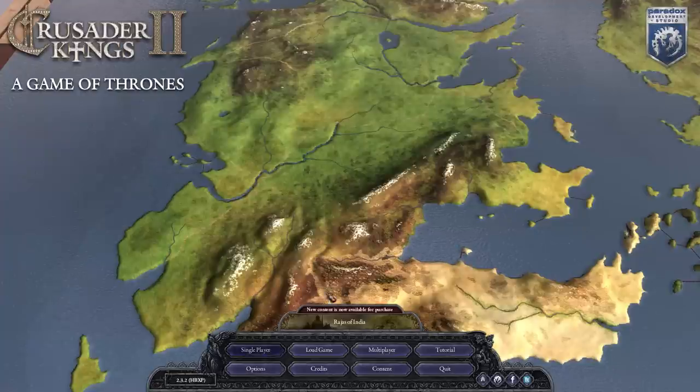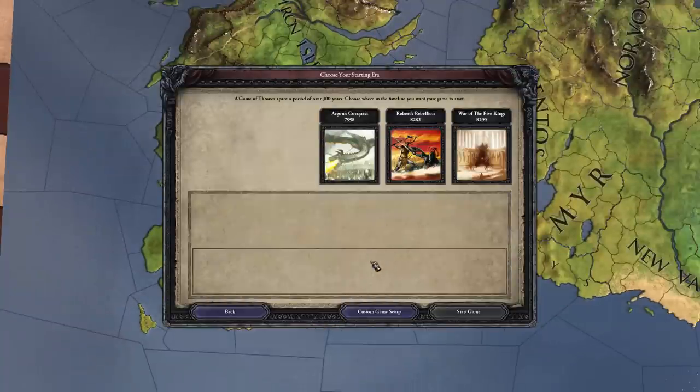Without further ado, let's get into single player. When you get into Crusader Kings 2 Game of Thrones, you actually have three major starting dates. You have Aegon's Conquest, where Aegon Targaryen — the first of the Targaryens — came over to Westeros with all of his dragons and armies to conquer the land and make himself king. We're not going to be doing that, though it's a very cool game mode. I highly suggest playing it if you want to have some fun with dragons, because the game does have dragons you can use.